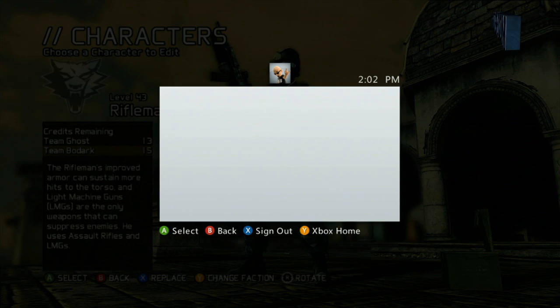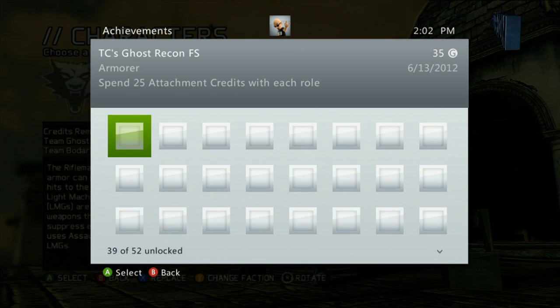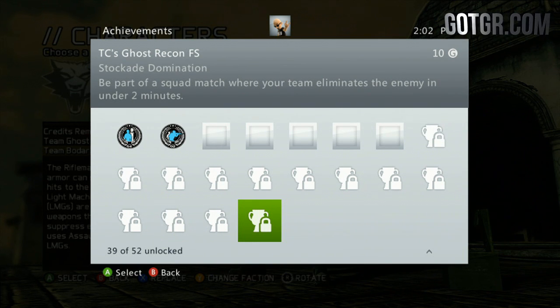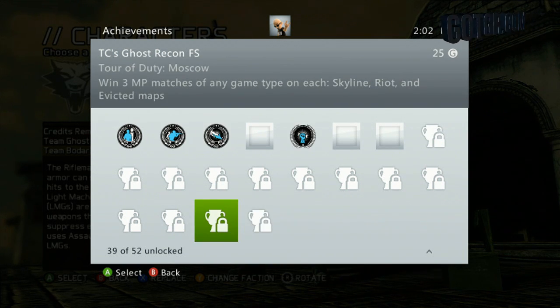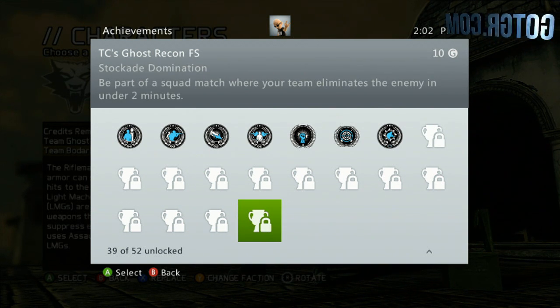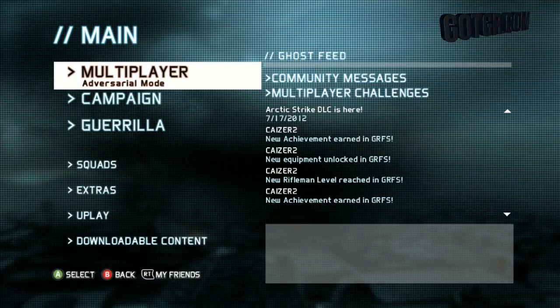Last but not least, let's look at the new achievements. I'm pretty disappointed — for 800 Microsoft Points they only added 35 points worth of achievements, which is a huge disappointment. There are two of them: Tour Duty Moscow, the standard 25 points for winning 3 maps on each of the new maps — Skyline, Riot, and Evicted. The second is to complete a squad match by eliminating all enemies in under 2 minutes. Please stop giving us squad match challenges until the squad match situation is fixed — I've had a lot of problems with squad match since this game came out.